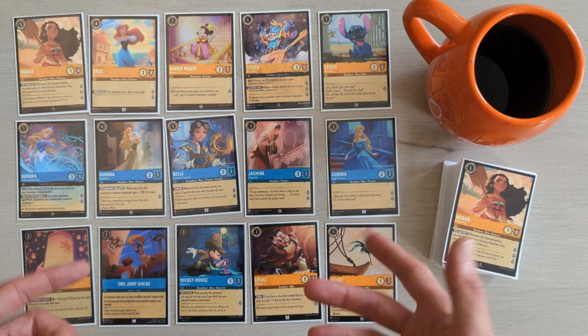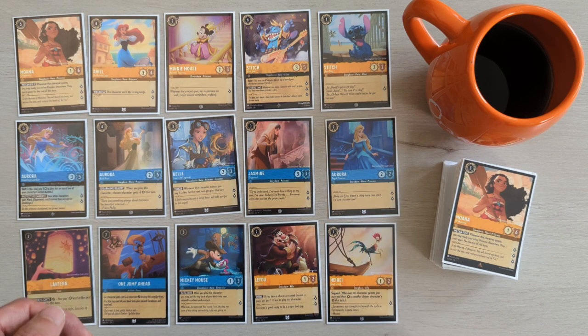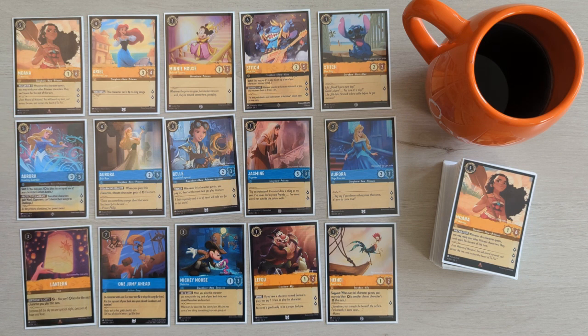In the mid to late game, don't fret if your opponent wipes out all your characters when you're sitting around 14 or more lore. Stick to the plan of questing over challenging, especially if you have a big total lore lead. Once Moana is in play, make sure to quest with all your other princesses first, collecting lore, and then re-ready them by questing Moana. This synergistic combo will maximize your character protection on the battlefield.